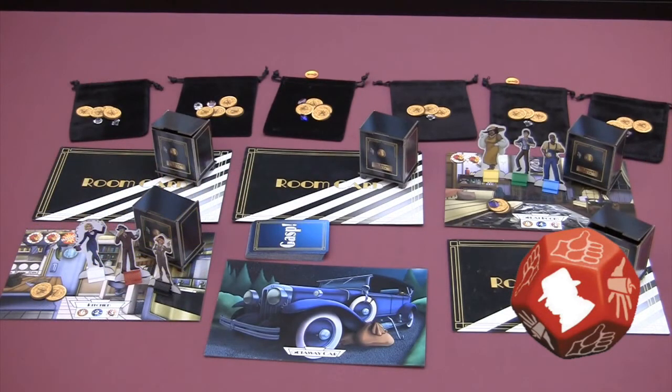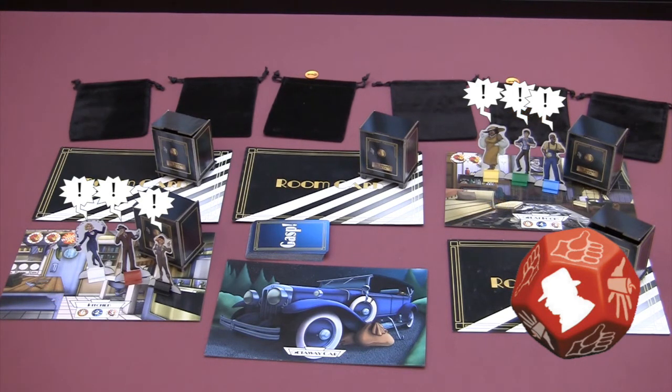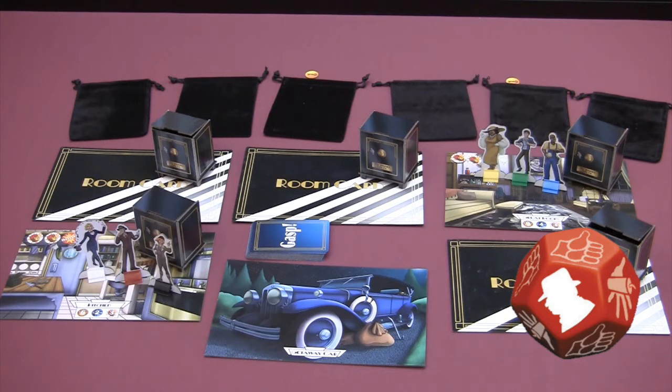Lastly, this symbol is the worst news possible — Big Boss Al Manski shows up. All players stay hidden in their current rooms, but all loose gems and coins in every room and all gems and coins on top of every player's bag are returned to the supply. Keys are not affected. Al then leaves, and the game continues.